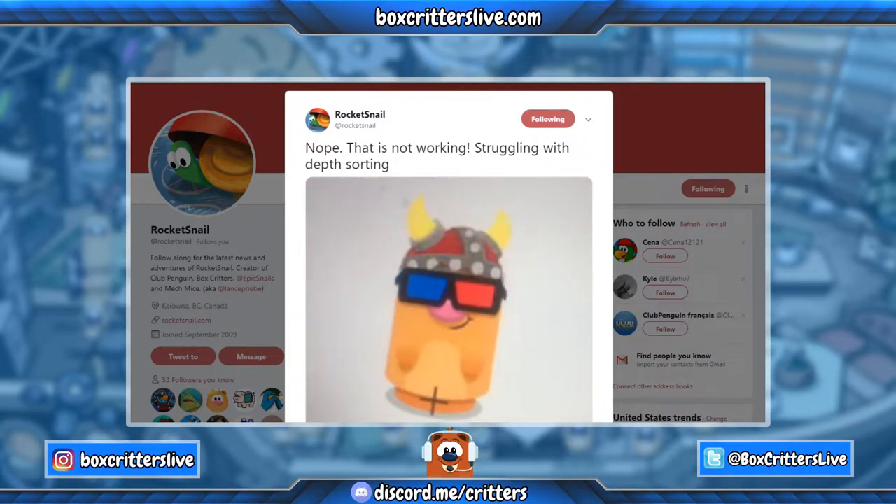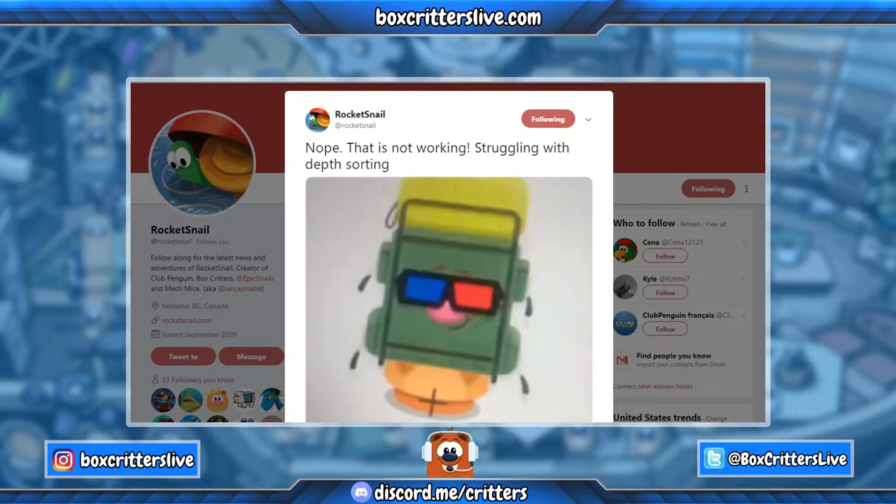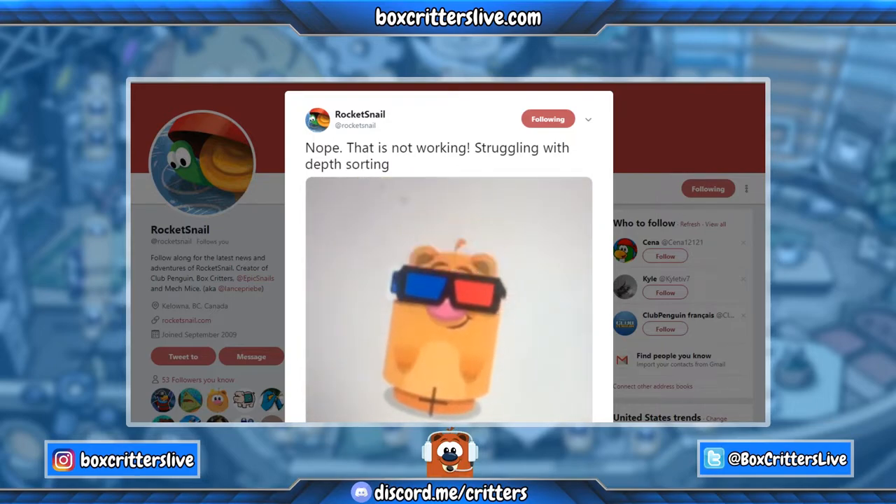One of the cool things here is we do get to see a new item, and it is the propeller cap. We see the propeller cap — we talked about a propeller cap, it was suggested a while back. And now we get a little preview of that, obviously in a funny way. But yeah, that's the new propeller hat. Good reference to a Club Penguin item in the game.